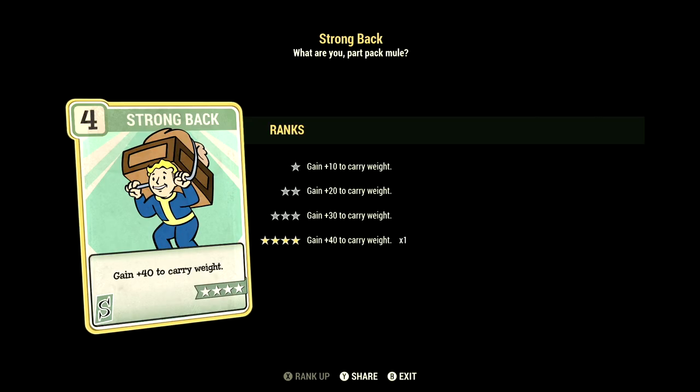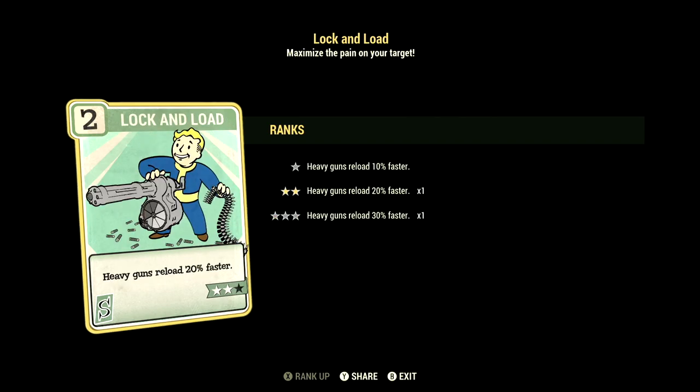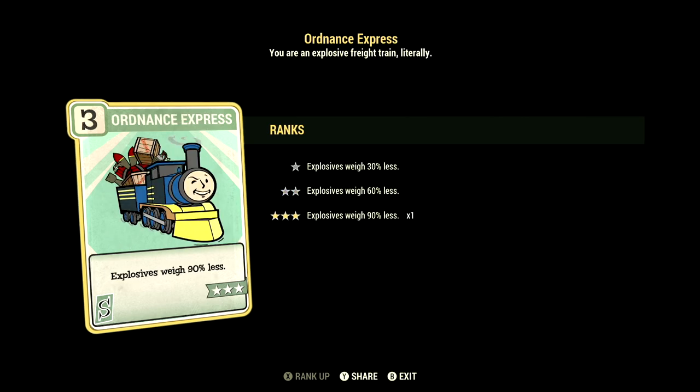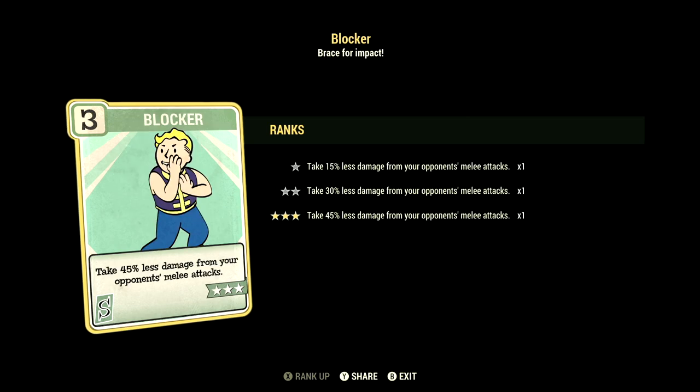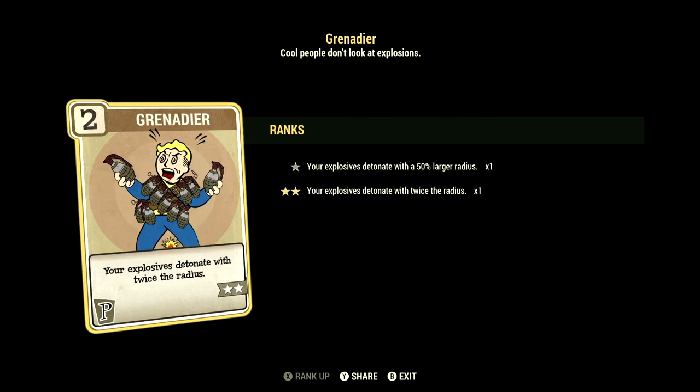Starting off in Strength, we have 15, with Strong Back at 4 stars for a plus 40 to carry weight. Traveling Pharmacy at 3 stars — weights of all chems including stimpaks are reduced by 90%. Locked and Loaded at 2 stars — heavy guns reload 20% faster. Ordnance Express at 3 stars — explosives weigh 90% less, and this card is almost necessary if you want to main this weapon. Blocker at 3 stars — take 45% less damage from opponents' melee attacks.